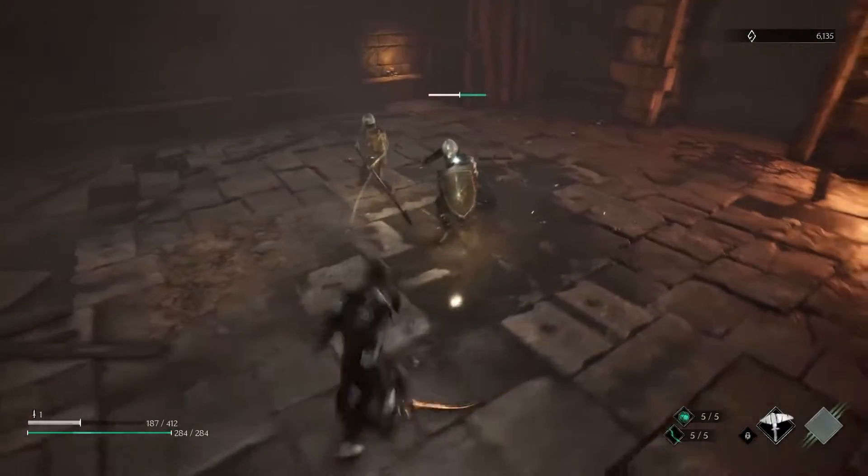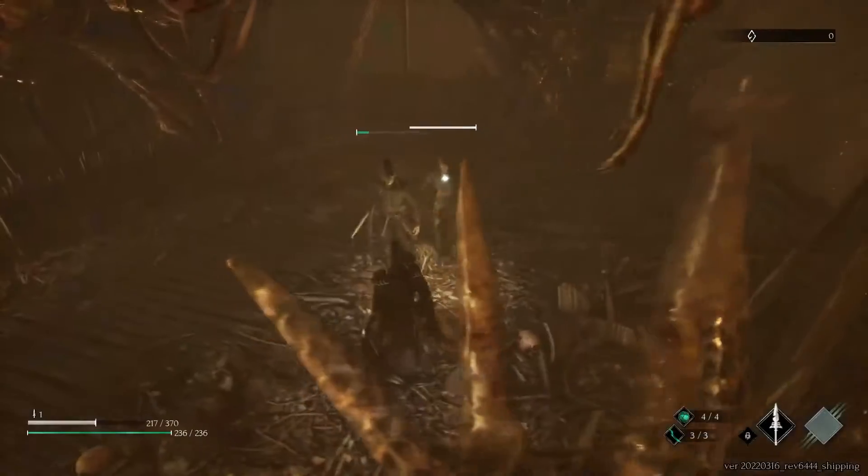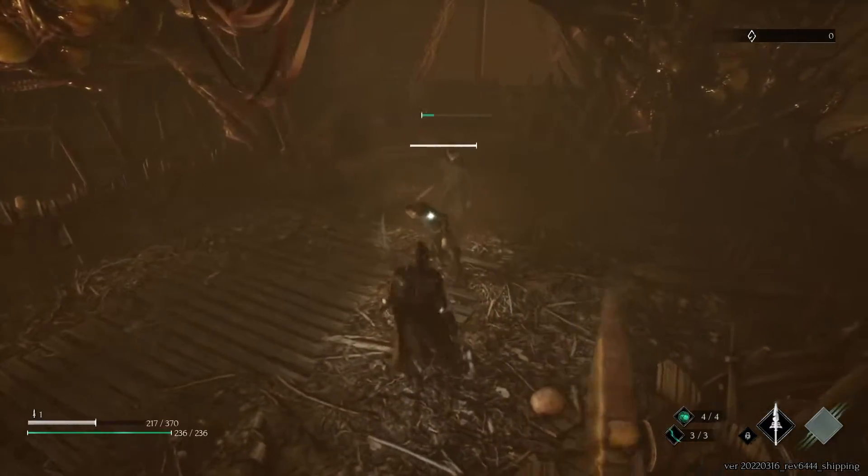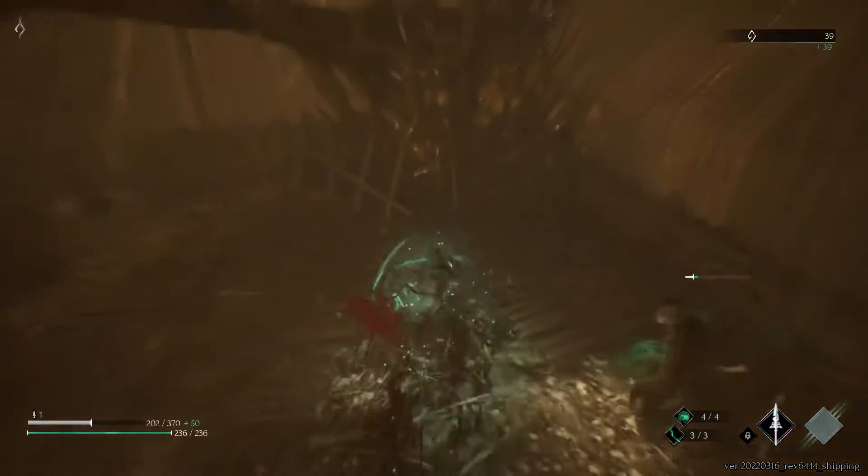You will often see two colours on the enemy health bars: white and green. The white bar represents their total health and the green bar is the amount of wounds on the enemy. You will need to empty both of them to finish an enemy.